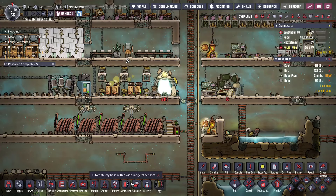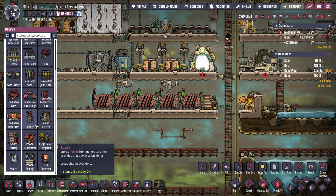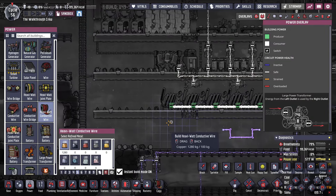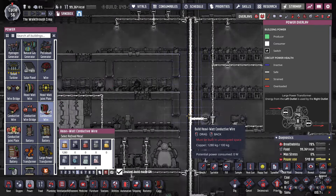I've never needed the heavy watt conductive wire, but if you do, you can start looking into it. It can hold up to 50,000 watts. It's basically a substitute for the heavy watt wire at a higher capacity. I've never had a problem that required it.